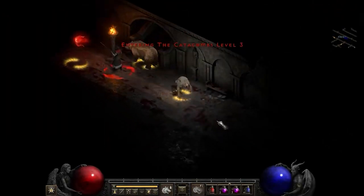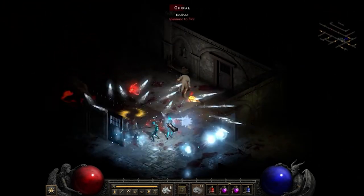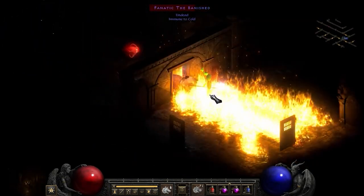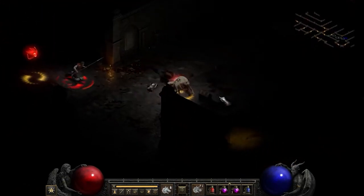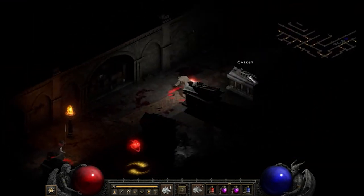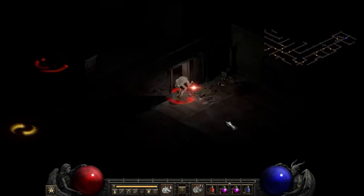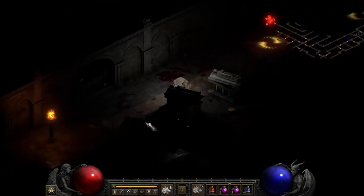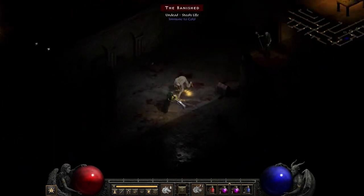This build is similar to the Fury build in that you can use Oak Sage for a massive life pool or Heart of Wolverine to maximize physical damage. Overall, though, this build falls short because it requires very specific gear, the attack can even be interrupted which is annoying, and it doesn't do a ton of damage compared to builds from other classes. The build also only really does well in the endgame. The pros are that it can be quite tanky, it's a more unique playstyle, and you get to enjoy the strong Druid summons.